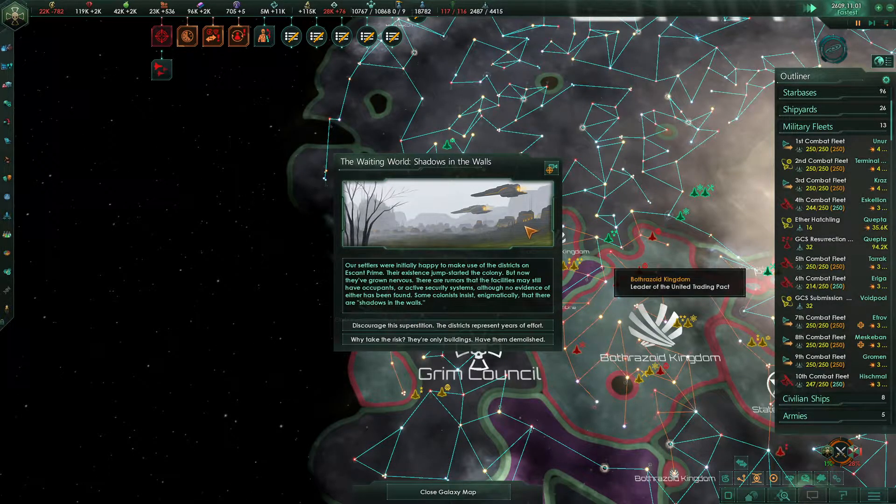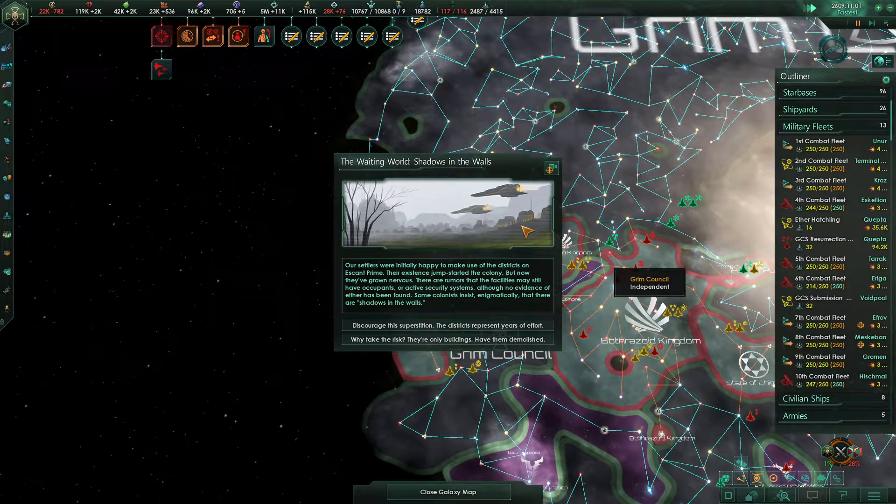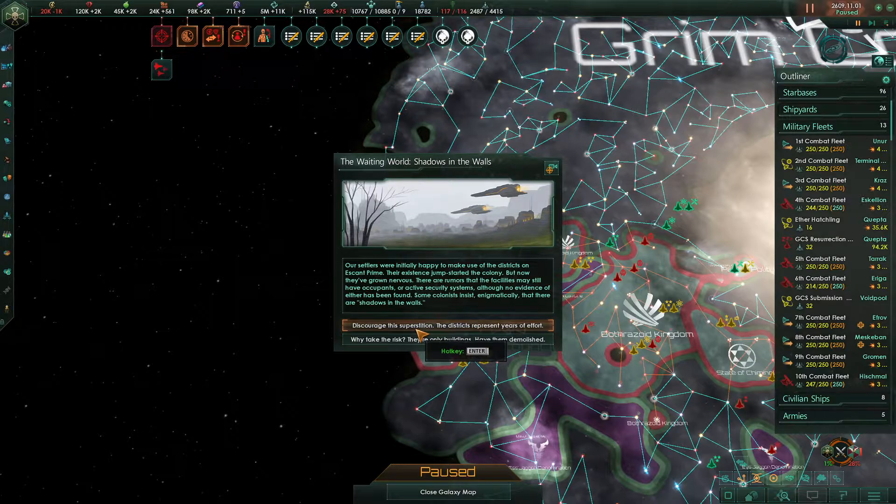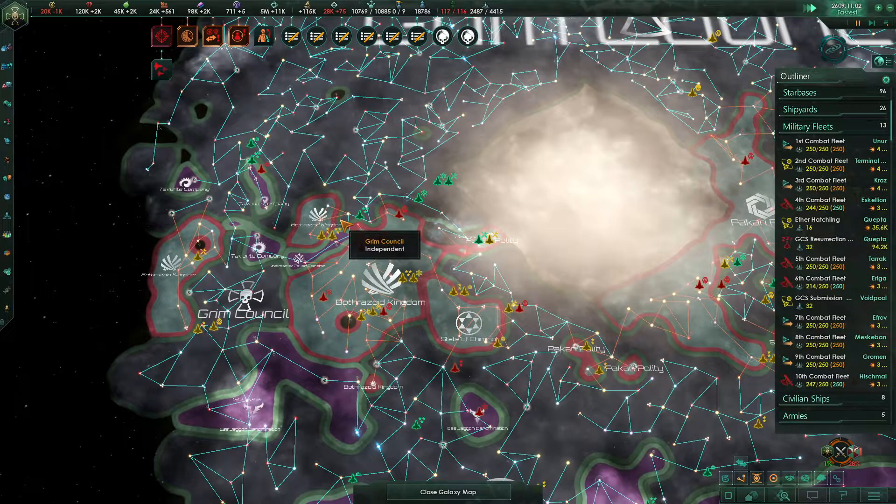There's a random event called 'Shadows in the Walls' — our settlers were initially happy to make use of the districts on Eskant Prime, but now they've grown nervous. There are rumors that the facilities may still have occupants or active security systems, although no evidence of either has been found. Some colonists insist enigmatically that there are shadows in the walls. We'll discourage the superstition — what could possibly go wrong?